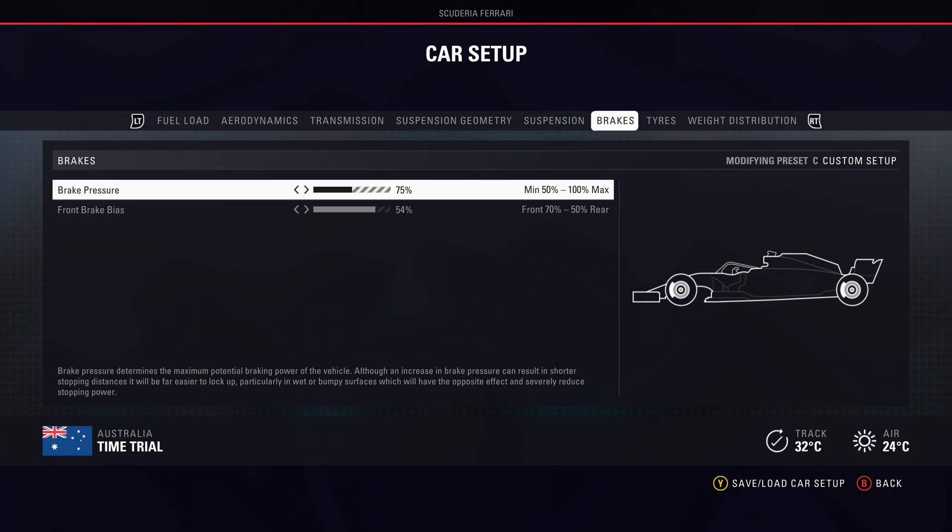My normal setting is 54%, but this is all personal preference — it just depends on how comfortable you are with the back end easing out as you come to an apex. For brake pressure, I normally leave it at 75%, but on F1 2018 you can get away with a little bit more. Anywhere from 75% to 82% would be fine. The higher brake pressure you have, the later and harder you can brake into a corner, but the offset is higher front tyre wear. A lot of league racers leave it at 75% and still brake really late.